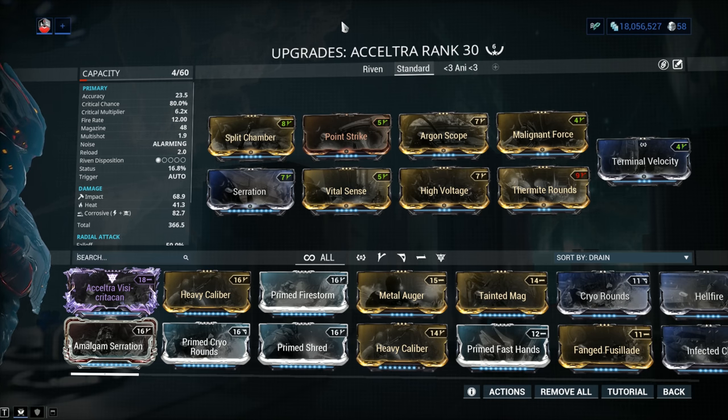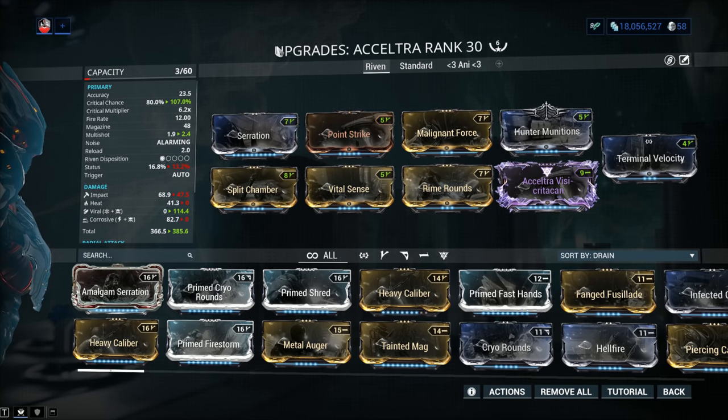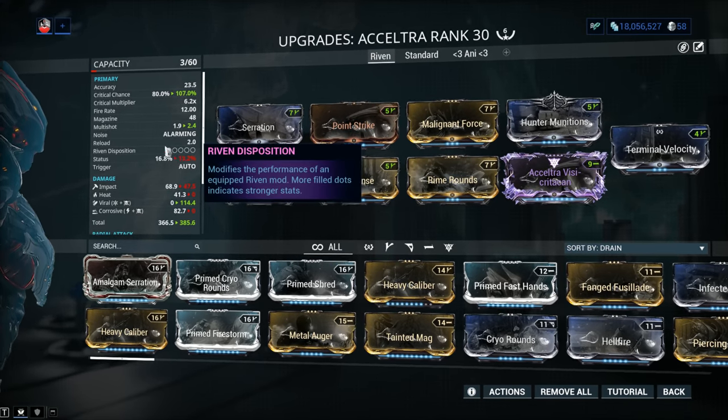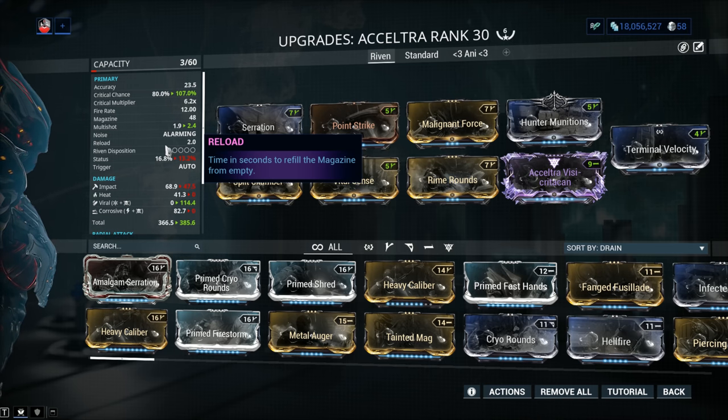Speaking of suggestions: Riven mods — don't do it. That's my suggestion. It's only 1 out of 5 disposition. In order to get a roll that's slotable on this weapon, you're going to have to be either very rich or very lucky.